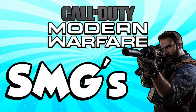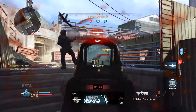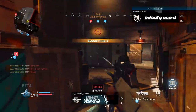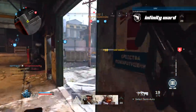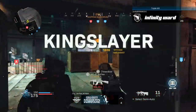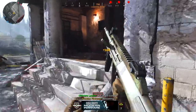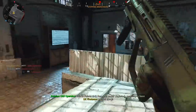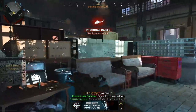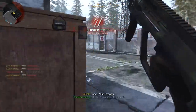Now we're moving on to the SMGs, starting with the AUG. I don't know what it was about the AUG, but this was one of the hardest guns to get a clean quad feed with. This is from the beta — that was the most awkward reload while still trying to kill the guy. I managed to get a split quad feed. When the full game came out, the AUG had some okay attachments and I wanted to try to hit a clean quad feed, but no matter how hard I tried, everything was getting split.